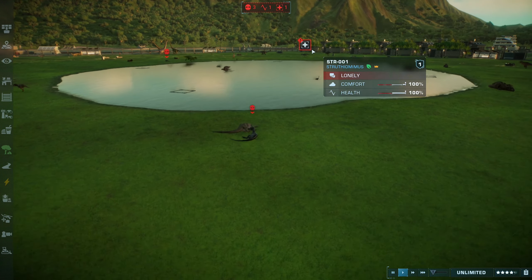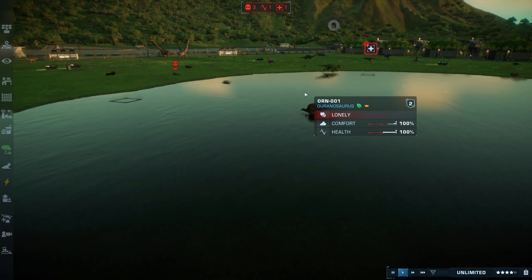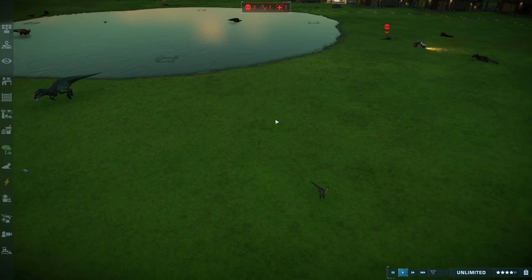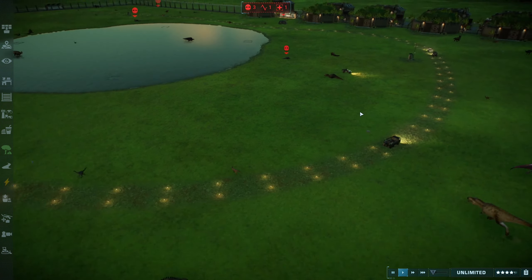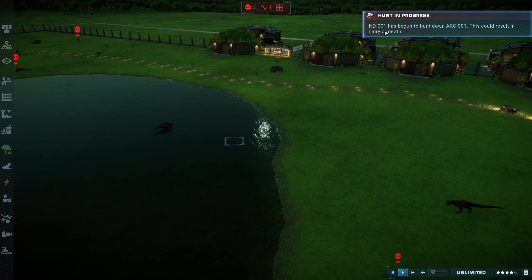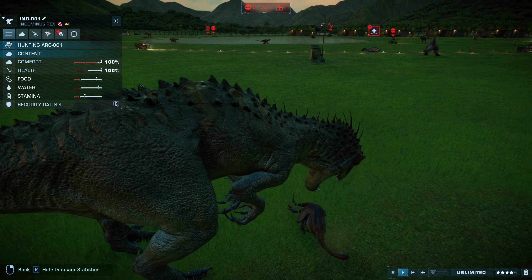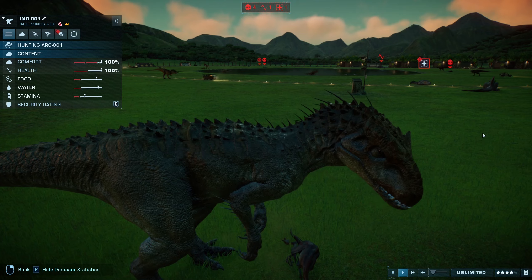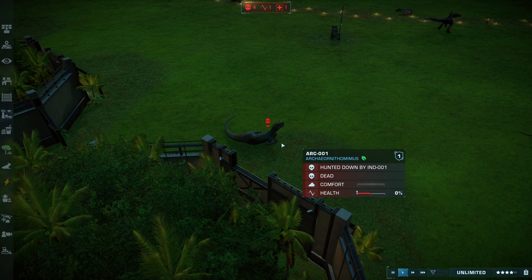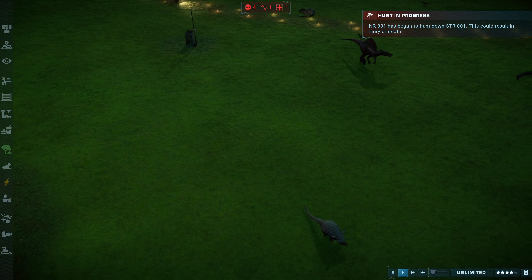The Polacanthus died from the Indominus Rex, so it's out of the battle as well. The Camarasaurus is low health — don't know what it got into battle with. Indominus Rex just absolutely destroyed the... Archaeornithomimus or whatever it is. I can't pronounce it.